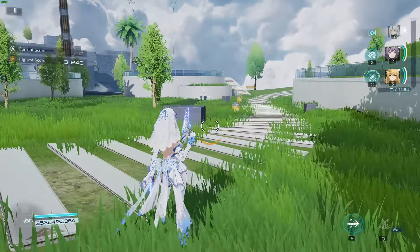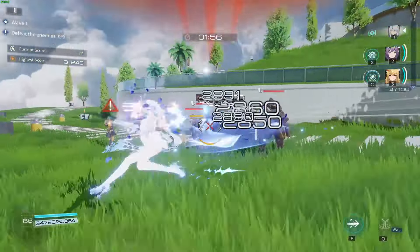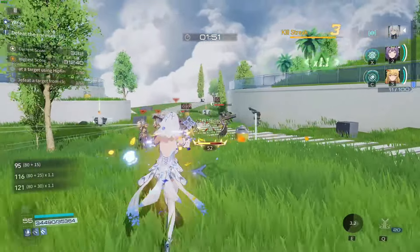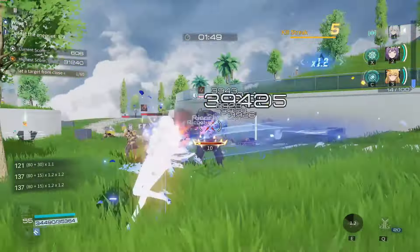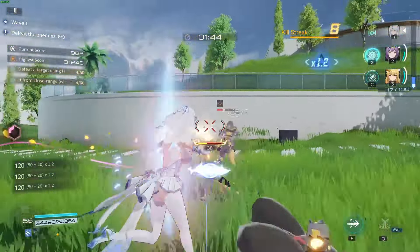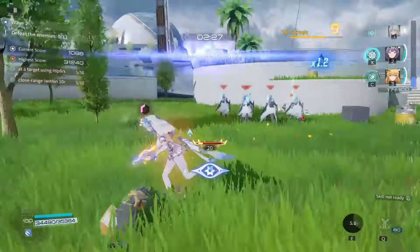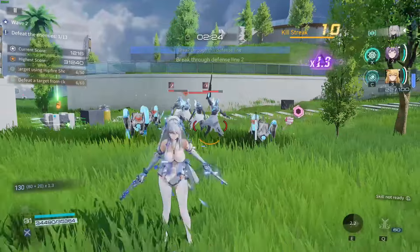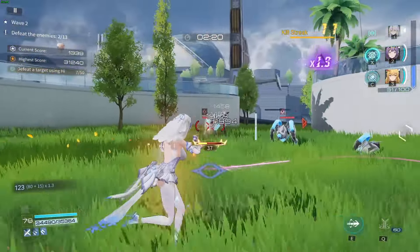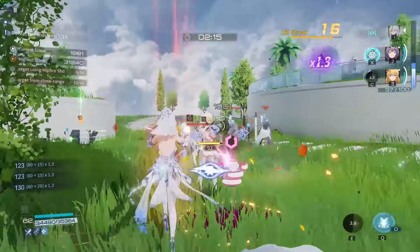Now I want to talk about the overall gameplay and feel of the characters. In my chat during livestreams, we've kind of called Life and Finny 'Gen 2' characters. It's a play on PGR — when Bianca came out, that was the start of Gen 2 in Punishing Gray Raven, where characters could do things older characters couldn't and do it faster. That's how I feel about Life and Finny.